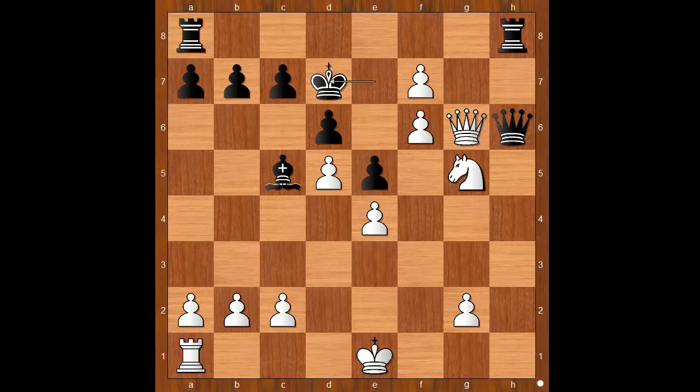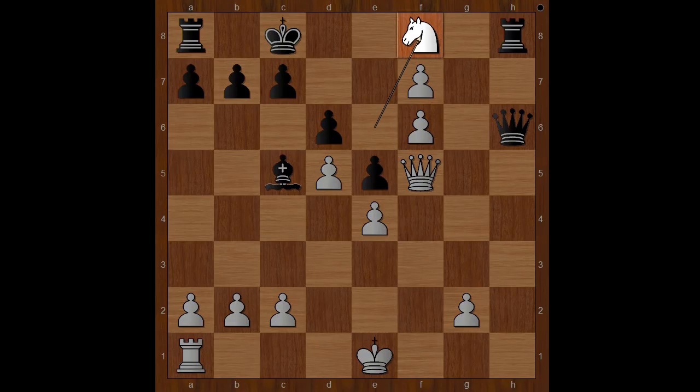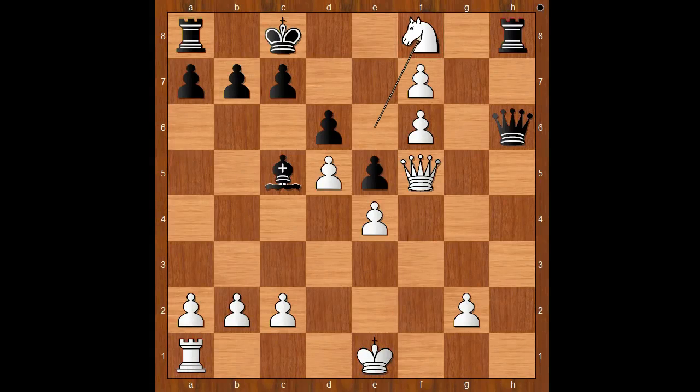King to d7. Queen to f5 check. King to d8. Knight to e6 check. King to c8. And now Knight to f8 — discovered check. Just kidding. King to b8. Knight to d7 check. King to c8. Knight to b6, double check. King to b8.